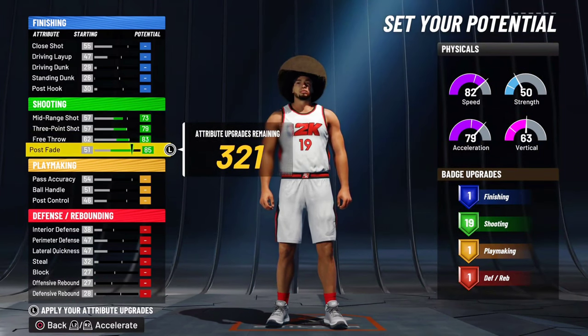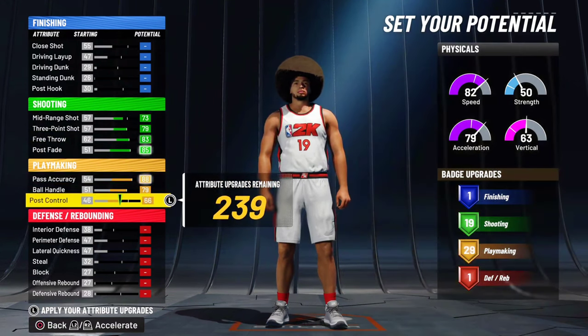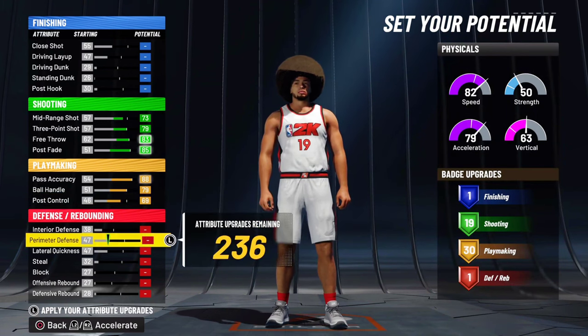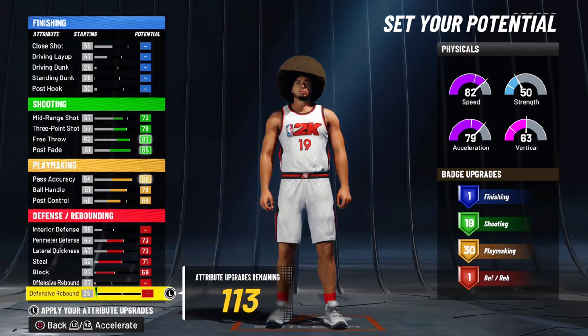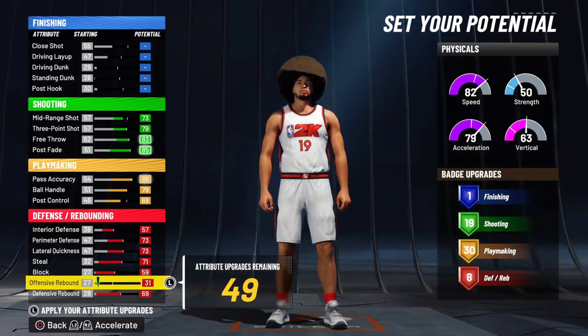It's not a big deal. You get a post fade instead, which is really nice — that's kind of what I wanted. For playmaking, max out ball handle, pass accuracy, and post control. Max out pass accuracy and ball handling and go to about 69 post control to get 30 badges — super nice to still have 30 on this build. Then for defense: perimeter, lateral, steal, block, defensive rebound, interior, and you can go up to 31 all-around to get eight badges.